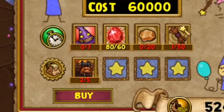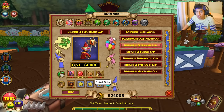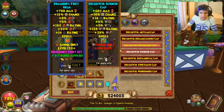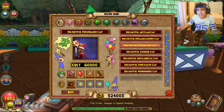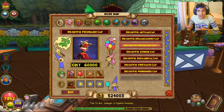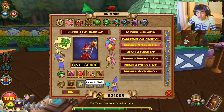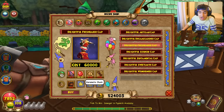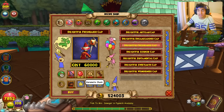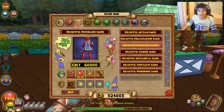Looking at the crafting recipe — I didn't get any Karamelle chunks, but these pretzel sticks are everywhere; you can actually get them on the ground, they're like floor loot. So I don't think the crafting recipe is that hard. I think all of these are very doable compared to Dragoon gear. Again, this is just my first opinion — I don't know how rare the chunks are, but getting 20 of these seems pretty doable.